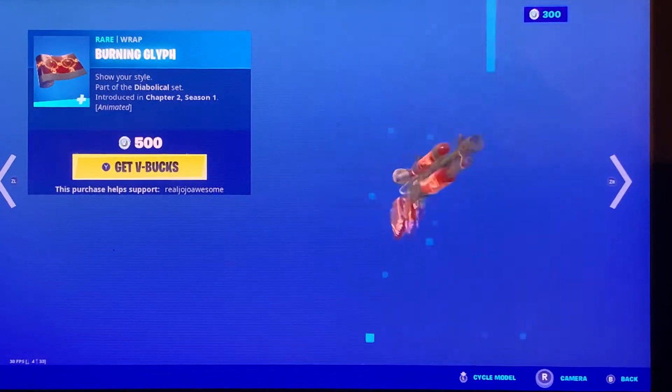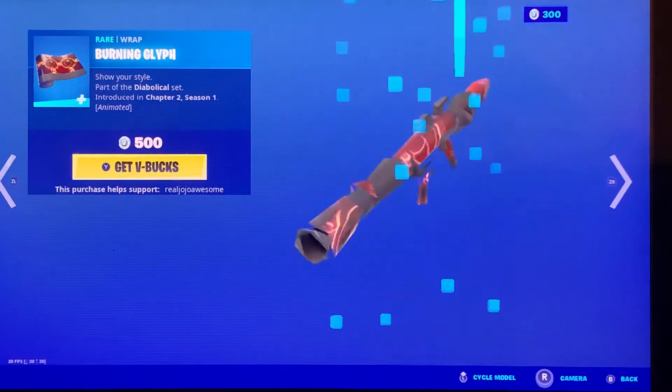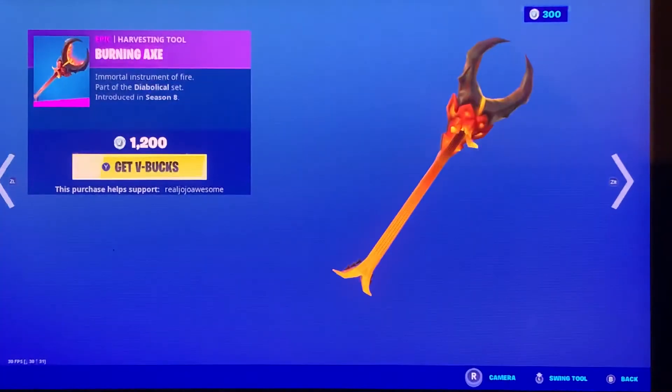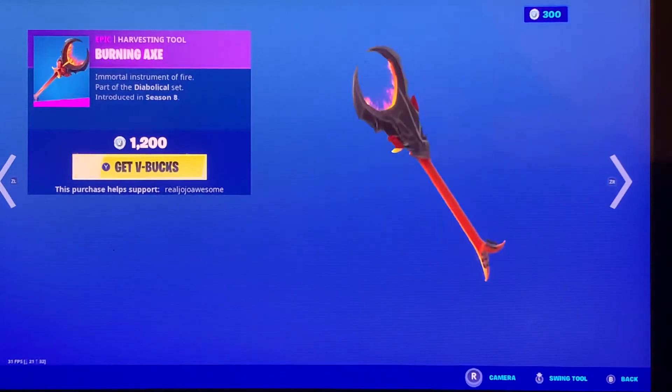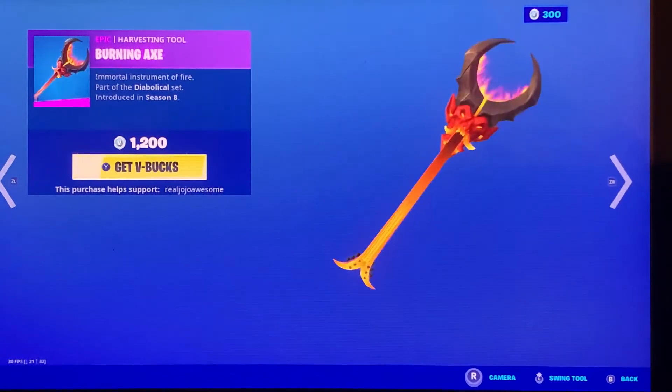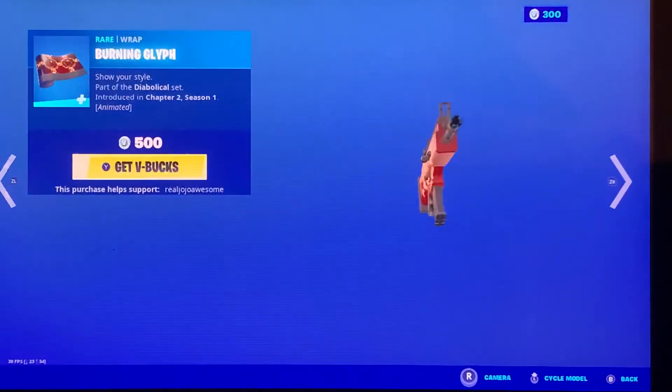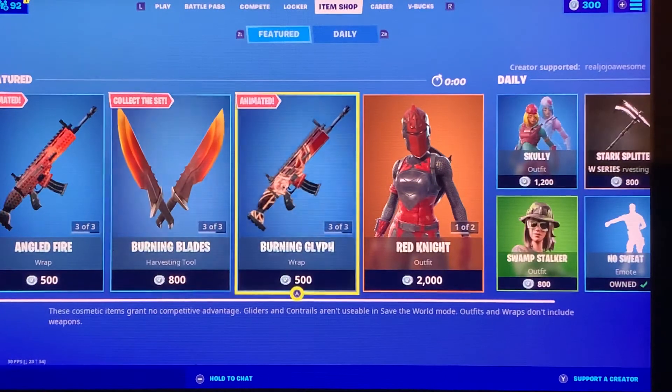The Burning Glyph wrap is back — it's alright. Malice is back with the Malice Wings, though for some reason they're not together. Burning Axe is finally back — it's been almost two years, it feels like. Don't know why they're split up, it's kind of confusing.